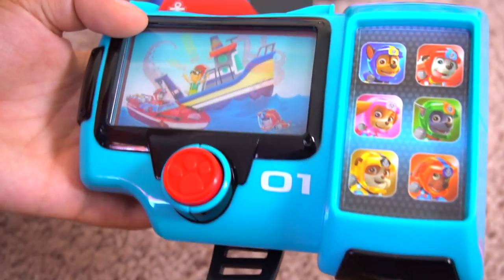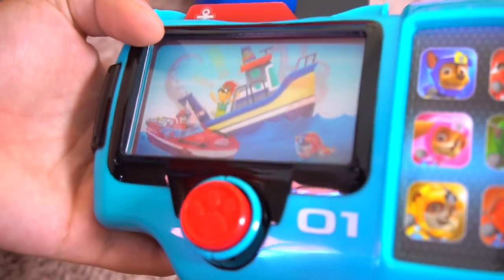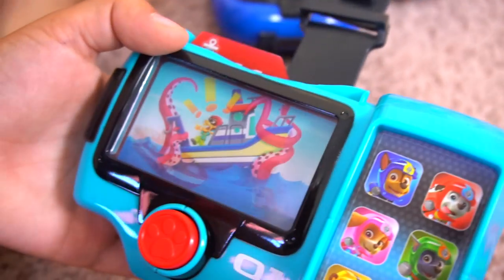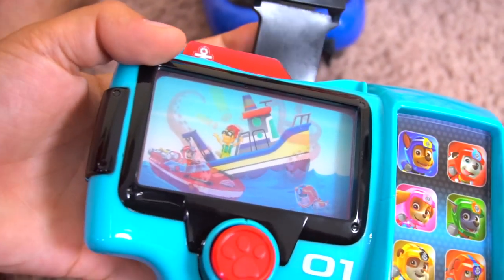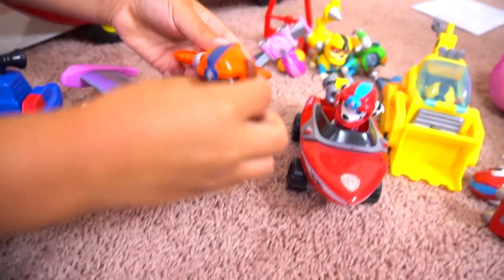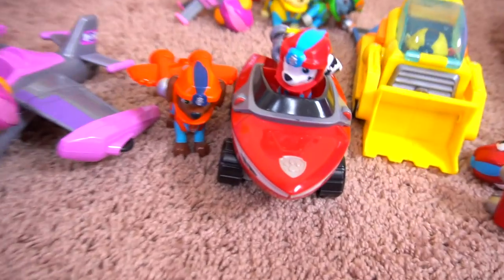Marshall's mission says: 'Captain Turbot needs our help, a sea creature is rocking his boat! Marshall, I need you and your fire boat!' There's Marshall in his vehicle, and we need Zuma too. Zuma's ready to dive in and Marshall is fired up!